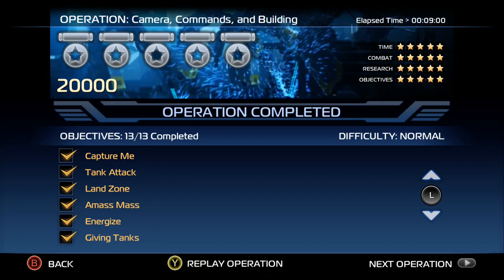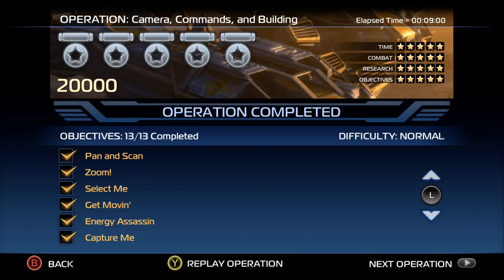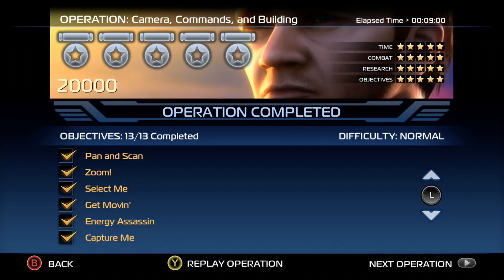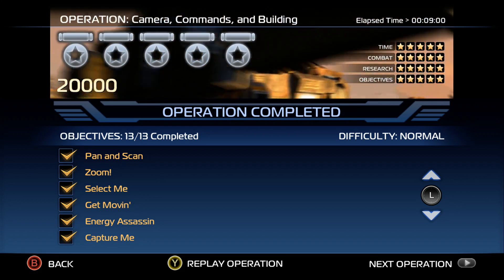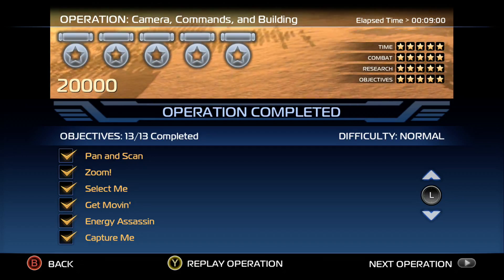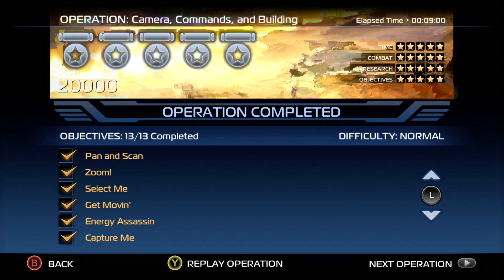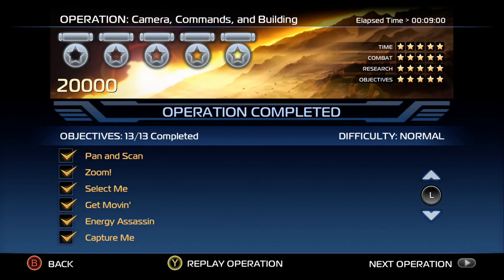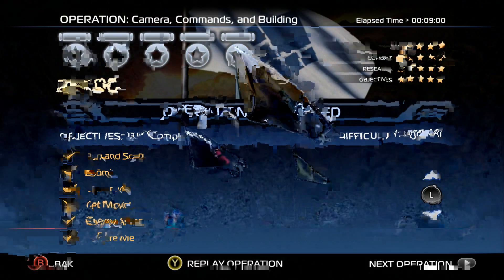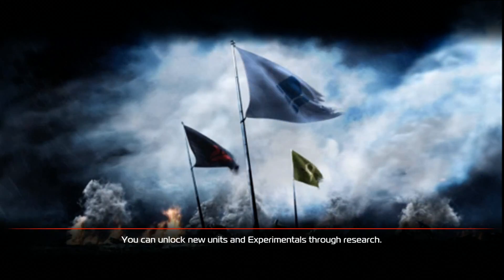This is basically how each mission is scored — they'll give you objectives. Objectives: 13 out of 13 completed. It's not that way on every mission; you don't have to complete every objective on every mission. Time is good, combat is good, research is good. You don't have to research in the first tutorial mission — as a matter of fact, you can't. We completed all objectives — there you go. And we will do the second tutorial mission.